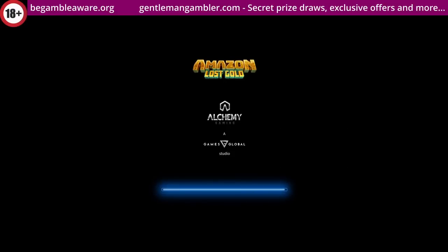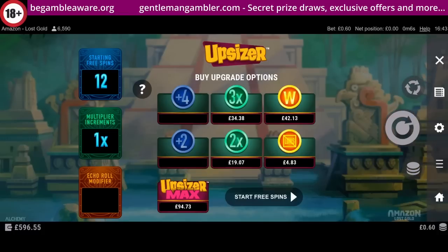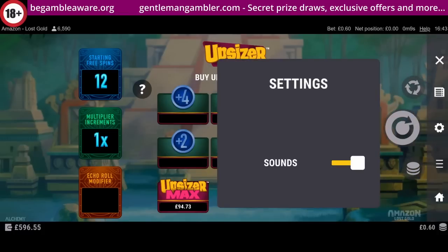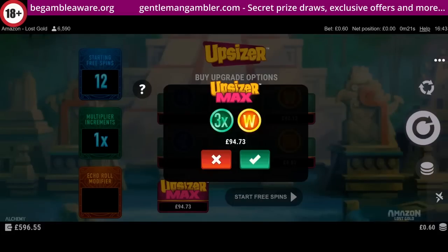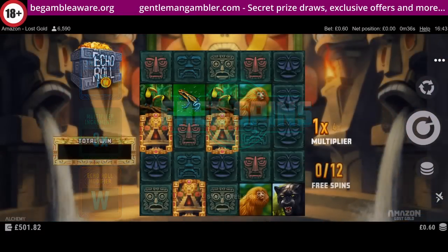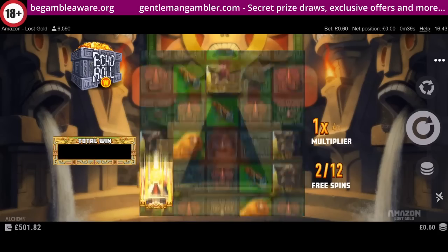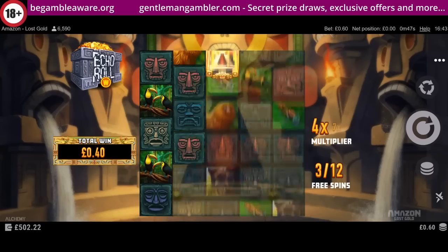Final one today is Amazon Lost Gold. Up until that point I was deciding whether to go on the 2X here for £19, or maybe if I was feeling brave to go on the 3X. What I'm going to do now is go for the Upsizer Max and buy it for £94 as I'm on a bit of a roll. 94 gives you 3X, plus the wild, plus all the NAF symbols there as well. Let's start the free spins. Dead spin to start with. The multiplier obviously goes up quickly - we'd need the echo roll, really, where the big prizes are.